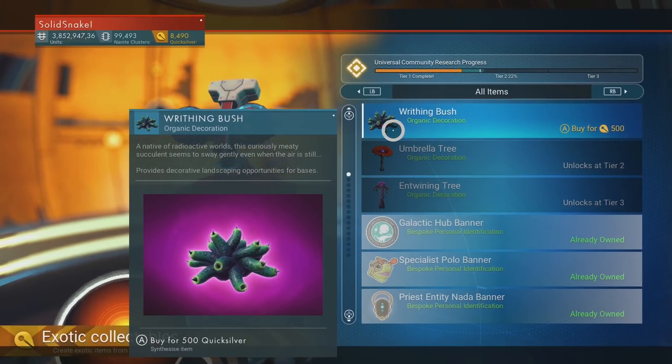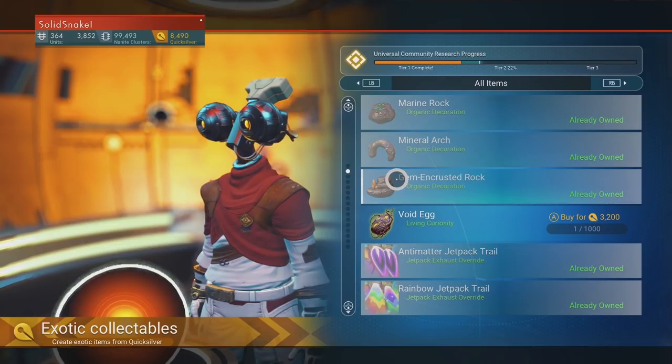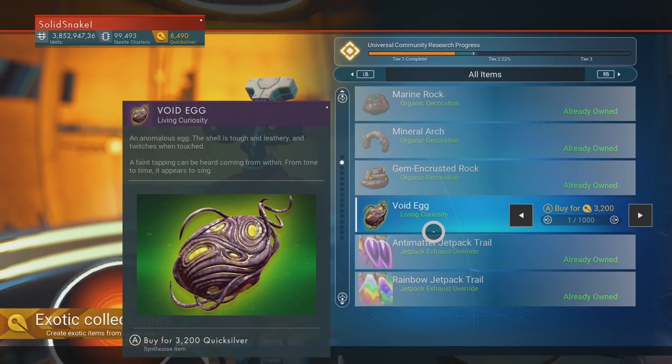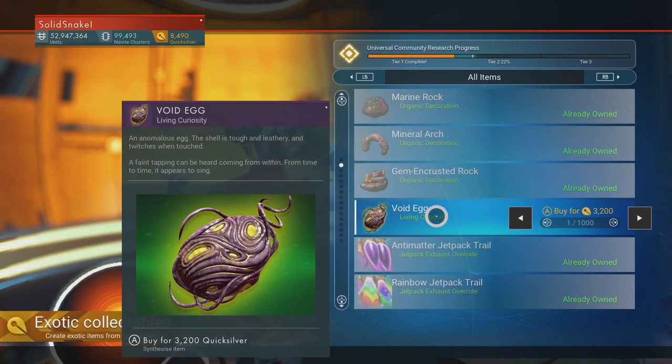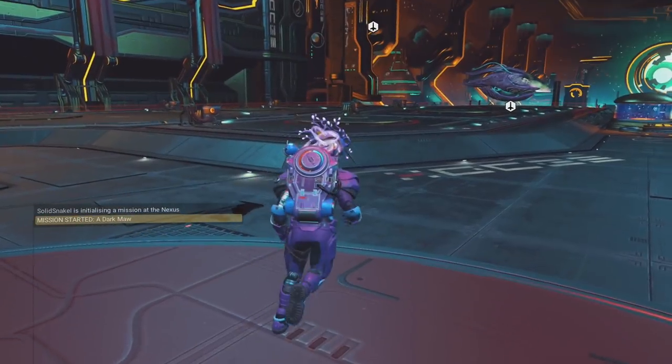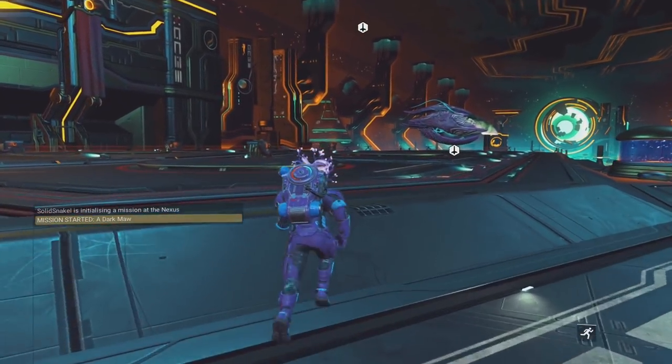We already got our banners from last week, and these are pretty cheap — 500 Quicksilver is very doable. What you really want is that void egg. It's still 3,200 Quicksilver; I thought they would have lowered the price by now but I guess it's going to stick around at that price, so you've got to save up.